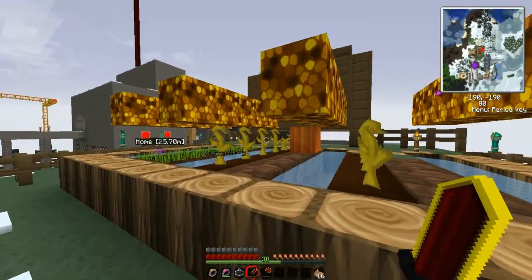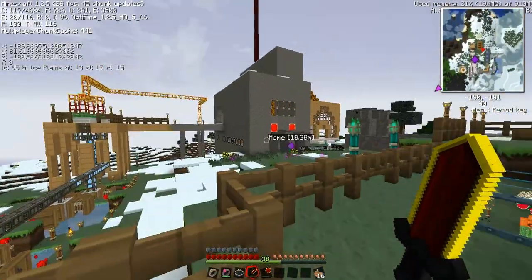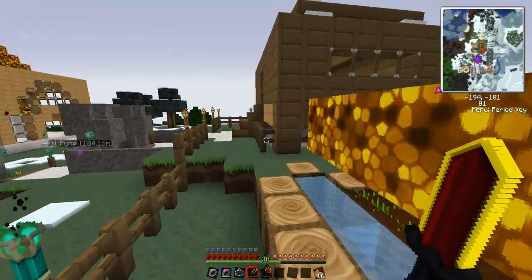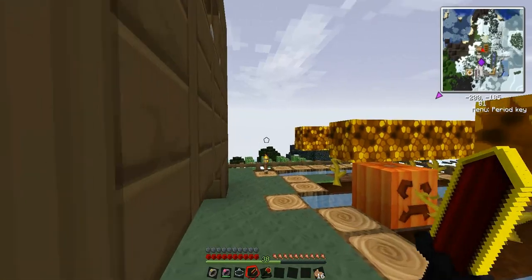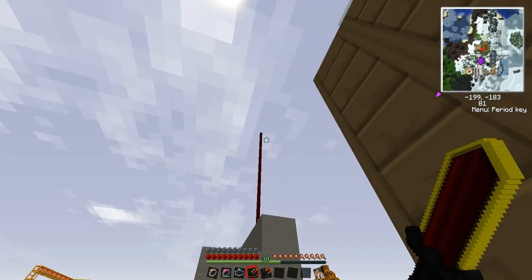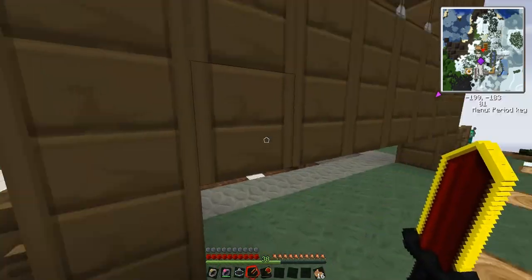The glowstone is here because of ice — as you can see I'm in a snow biome, an ice plains biome. The glowstone prevents the water from freezing. That area all the way up is filled with oil, and I have all those oil tankers filled with fuel.